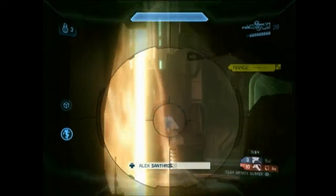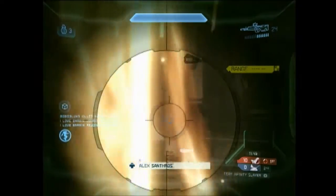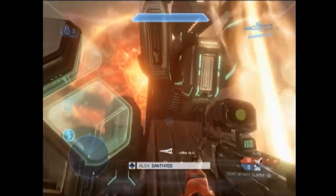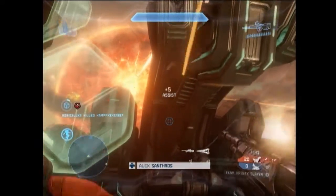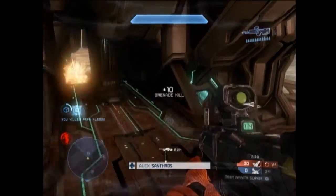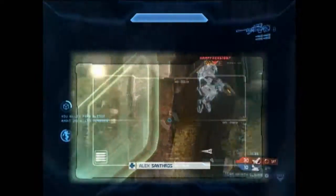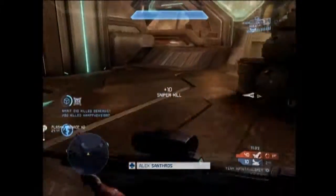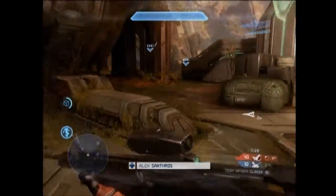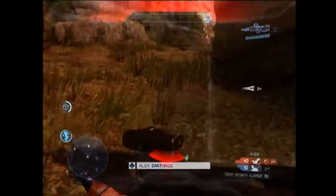The next clip is on Solus, and it's a little longer, but basically what's going to happen here is we're going to push so hard to their side, and of course we grab the sniper on our side. This map is supposed to be about sniper versus sniper, whose team has the better control and who has the better sniper, but as you can see here with the jetpack, I'm able to just fly over and pretty much steal it.